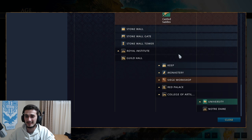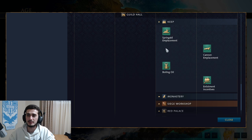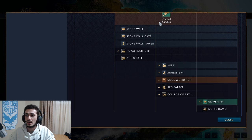The Keep costs 800 stone and is a defensive building in the castle age. It offers a couple of upgrades but doesn't let you produce any units — it's strictly a defensive or offensive building depending on placement.